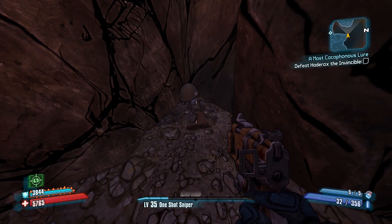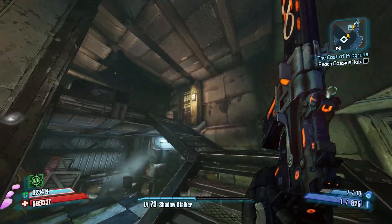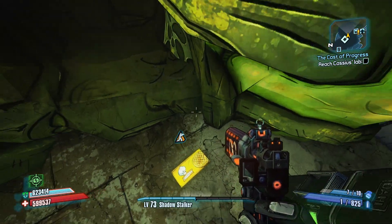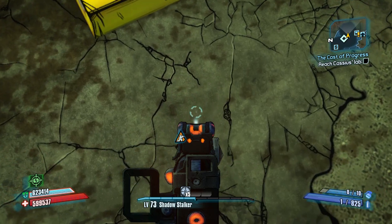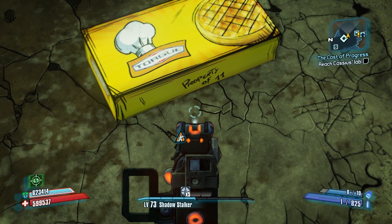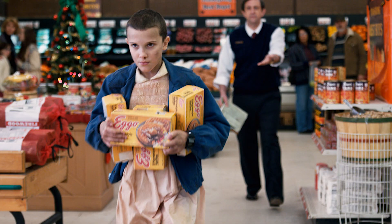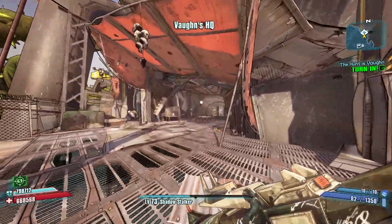Next up is the Stranger Things easter egg. In the Mount Scarab Research map, when you reach the prison cell area, just walk around to the stairs that lead up to a couple of cells. Stuck in the right-hand corner of the room, in one of those cells, is a box of Torg brand waffles. On the side of the box it says 'Property of 11' — and as you know, Eleven is the name of one of the characters from Stranger Things, and she loves Eggos. Awesome easter egg reference to one of my favorite shows.